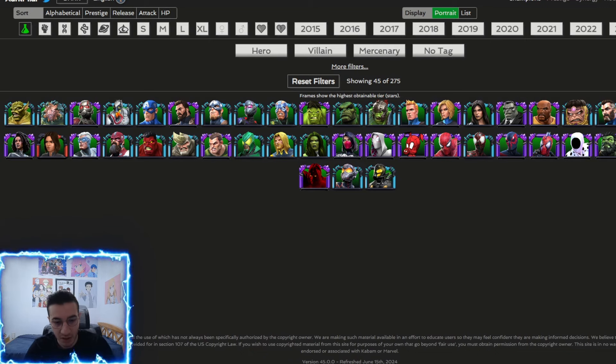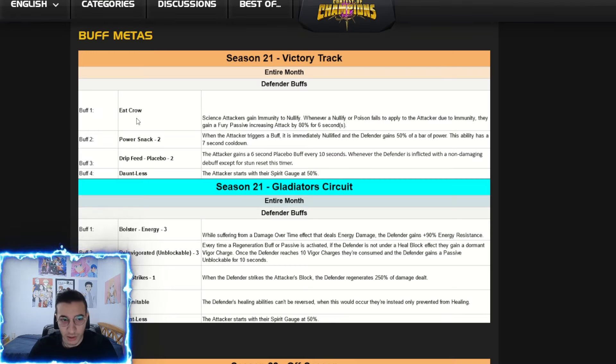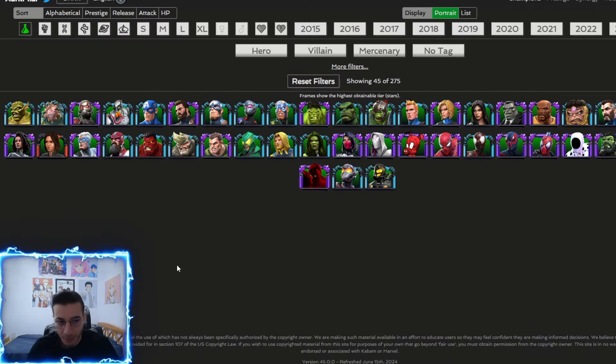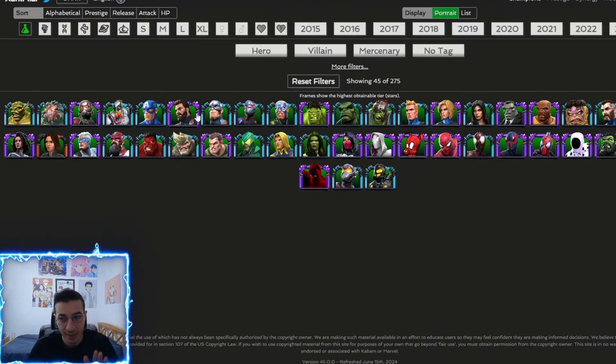Most attackers are going to be science, so let's talk about buff immunity. Ant-Man is completely buff immune — he doesn't benefit from the science node but completely counters the two bad nodes, making it a very simple fight. Cassie is also buff immune, Red Guardian is immune to buffs, and Titanian is immune to buffs. Those champions counter the nodes but don't benefit, so they're not the best — just usable if you lack other options.